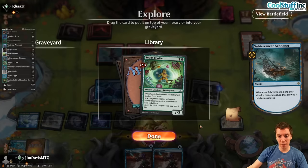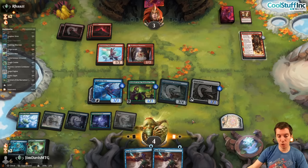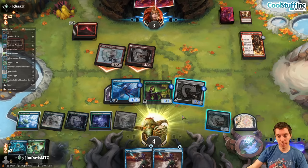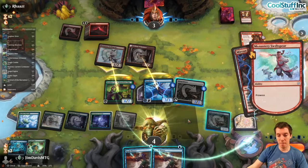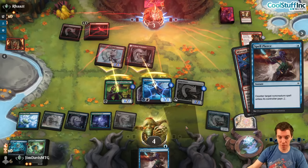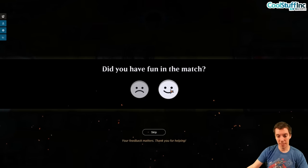Two blockers, two Spell Pierces — here come the attacks, here come the blocks, here comes the Mirren Bonespitter. I'm going to Spell Pierce it — they could have more creatures. Awesome! What a comeback honestly — we got to six in all three games but still found a way through, which is nice. Really had fun.